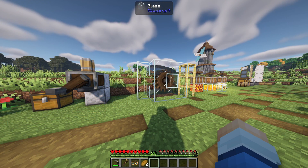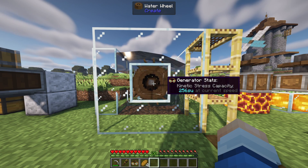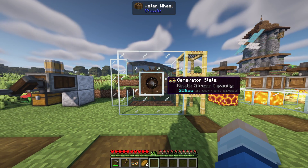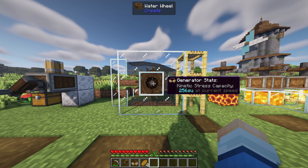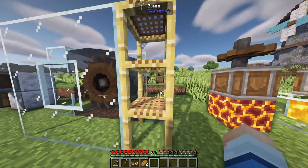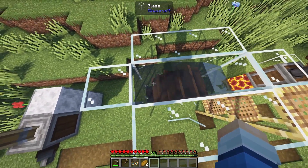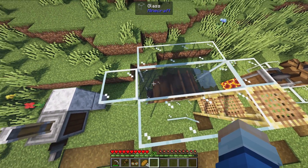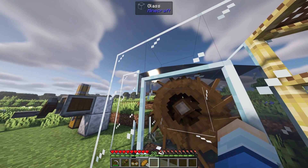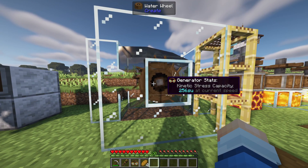That brings us to our next power source: the water wheel, which we've also covered in many previous episodes. It's basically our hand crank on steroids — it allows you to automate processes while creating the exact same amount of 256 stress units. That is with a specific design where we have a water wheel placed down with a block on the middle left-hand side, leaving a little gap with no water so water touches almost every side of the wheel.